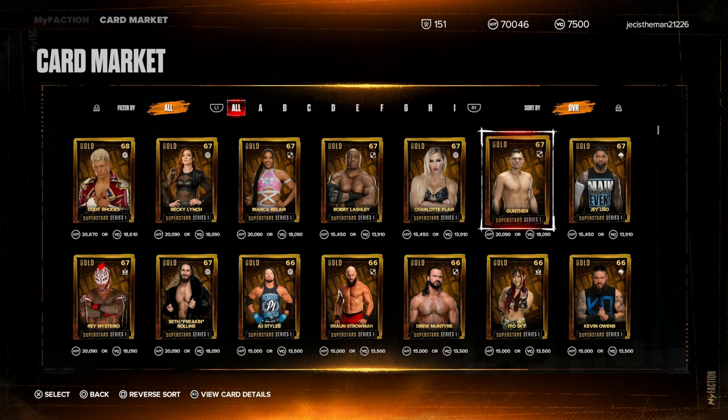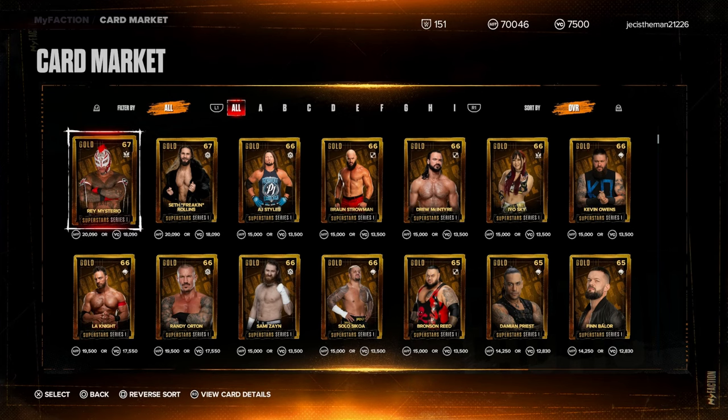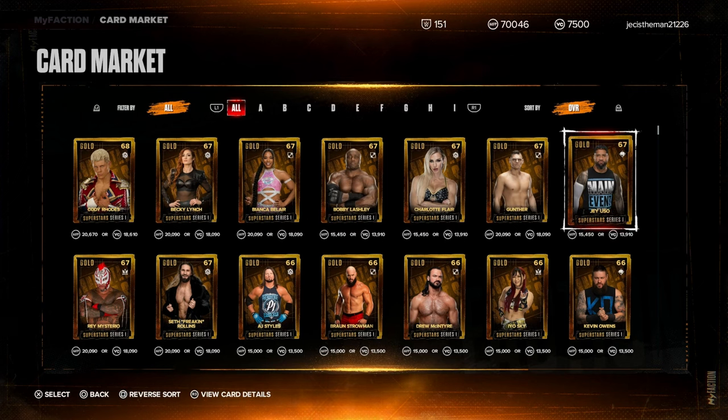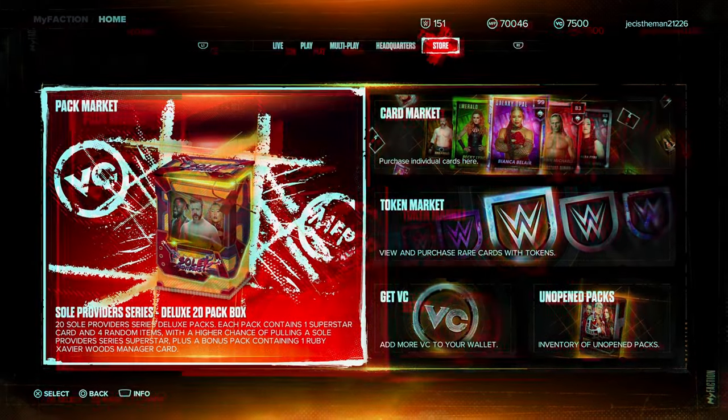Going back to the card market — it seems like we're not gonna get any updates until 2K just releases something on Twitter, and it could just be random. It could be tomorrow, it could be next week. This has happened in the past in My Faction. I wouldn't be shocked if this just stays like this for a while and we just get random drops in the card market for the rest of the year. It would have been nice to have a set schedule to look forward to, but the card market is just sitting here pretty empty. Hopefully if they update it on a DLC launch day or something, we'll be able to figure out the pattern.